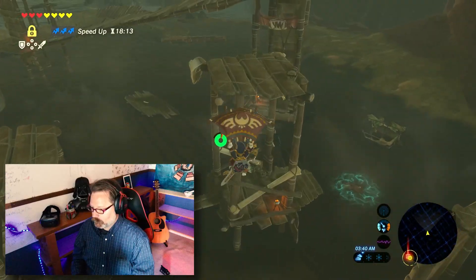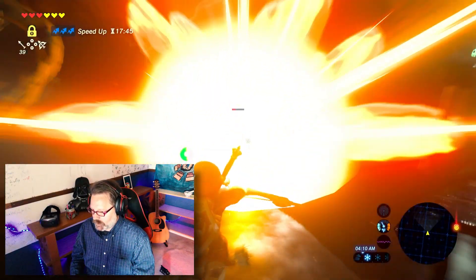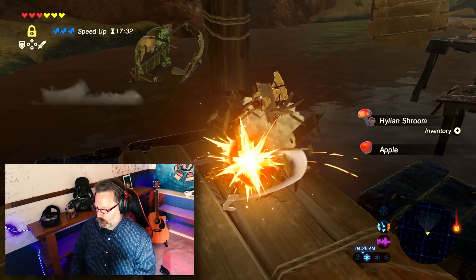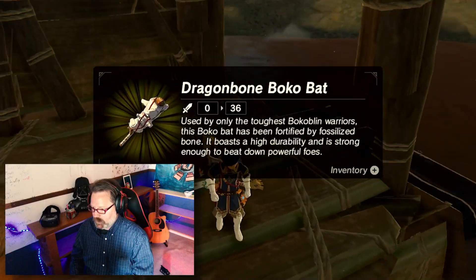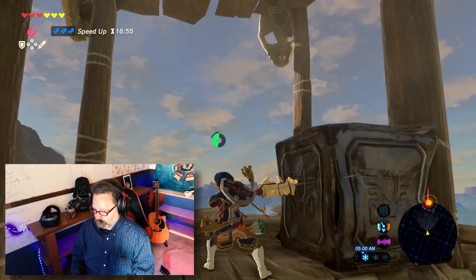Silver rupee. And we have ruby. We've got an electric Lizalfo. Arrows, this thing — dragon bone. Some nice surprises. Shock arrows. Free money.